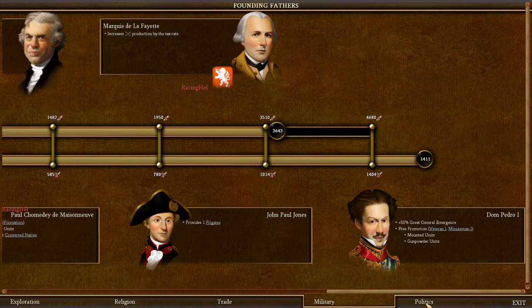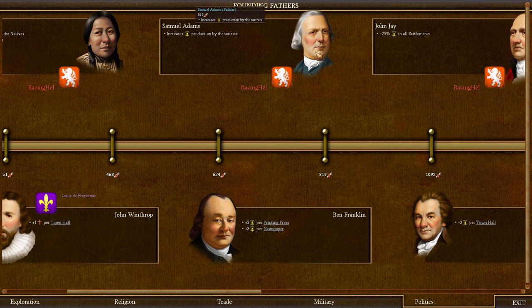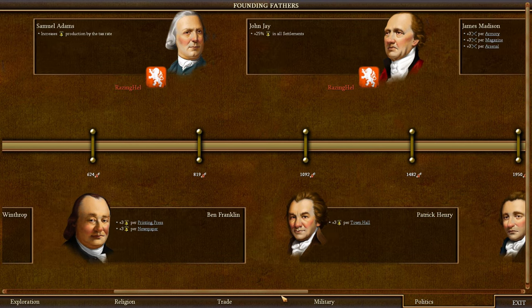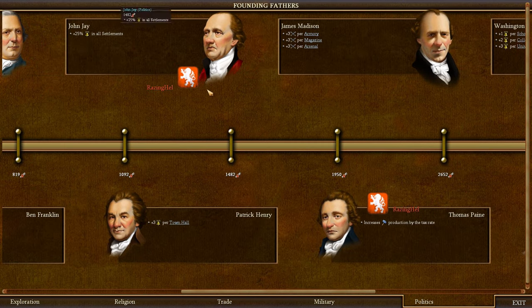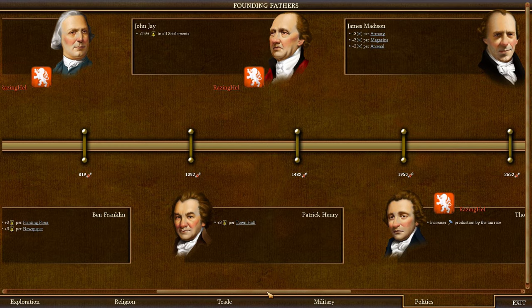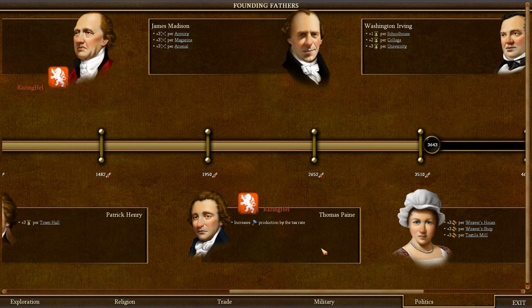I'll be getting Dom Pedro shortly as soon as my political points get there, which should happen quickly once I start the revolution and make lots of Liberty Bells. Moving on to the Politics branch: I chose Pocahontas — no real need for her. Samuel Adams is definitely recommended; he increases Liberty Bell production by the tax rate. Do not choose Benjamin Franklin — the problem is he produces bells without you being able to control them, so if you have a printing press or newspaper it's going to produce bells and increase Rebel Sentiment, causing the king to add more units to the expeditionary force. Same with Patrick Henry — he adds three bells per town hall. John Jay is good because he gives plus 25% Liberty Bell sentiment and you can control when you use it.